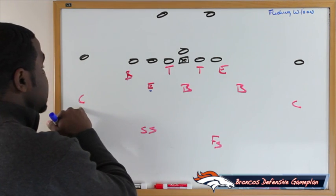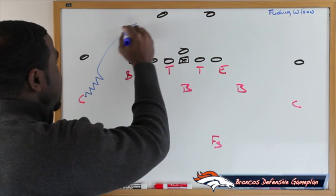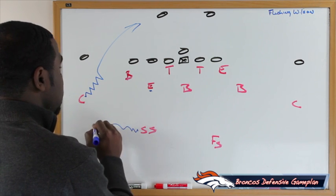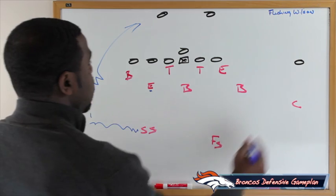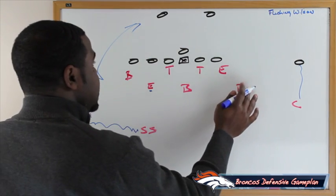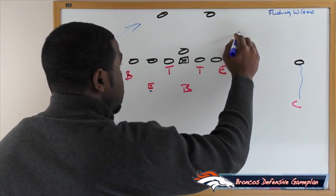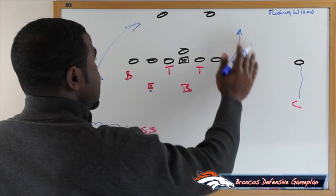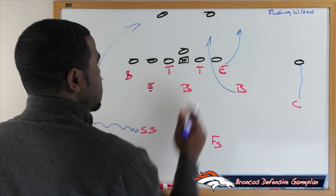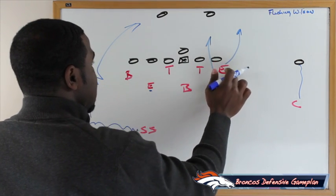We're going to sit the corner and as the cadence winds down, walk him down off the edge. As he walks down, we walk the strong safety over because he's now manned up on the wide receiver. On the weak side — the side we're flushing Russell Wilson to — we take an outside arc to stay contained, while the weak side backer goes inside where he was supposed to be, getting extra pressure while the defensive end maintains outside containment.